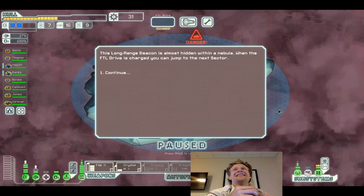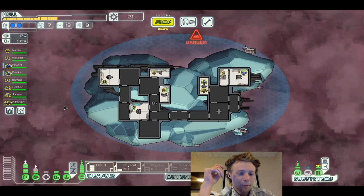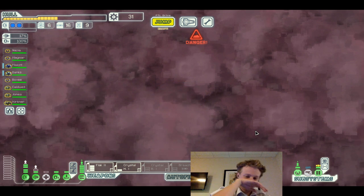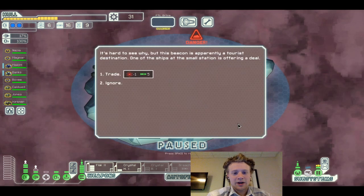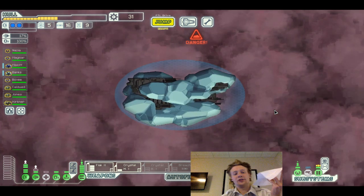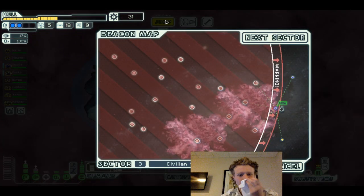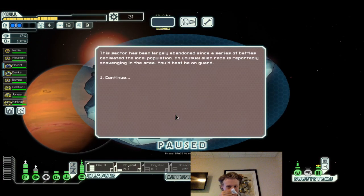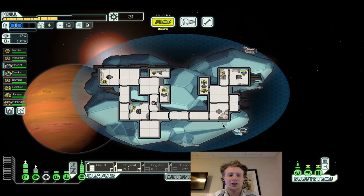Get to the exit. I see me — little Toe — starring in some streaming videos. It's been really good. Long range beacon is almost here within a nebula when your FTL drive is charged to jump to the next sector. Let's save positions. We have enough fuel to go back. It's hard to see why, but apparently it's a tourist destination. We're not going for that deal because we need our fuel. On to the abandoned sector!